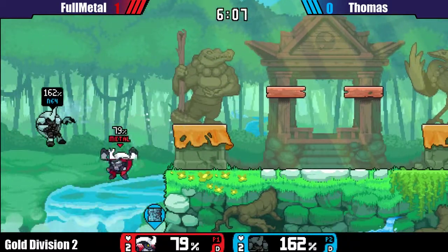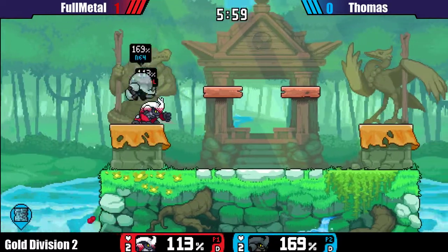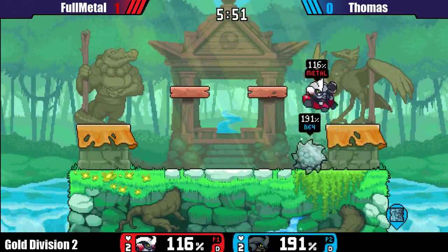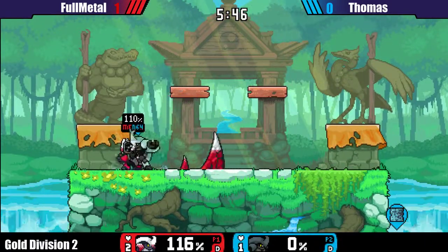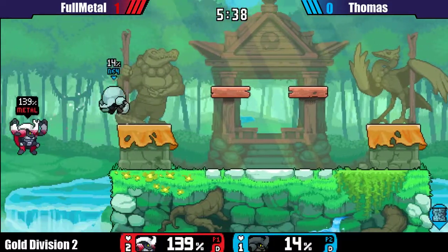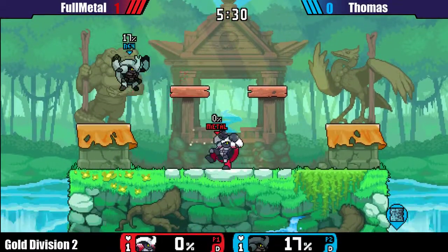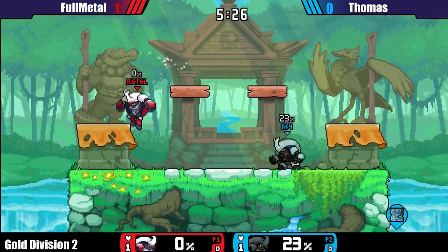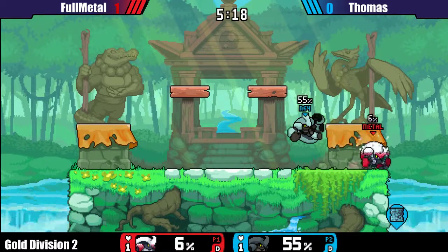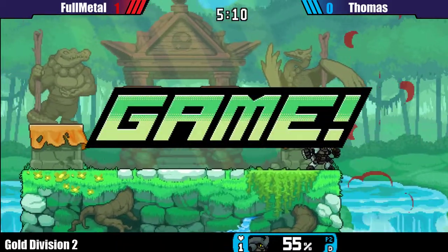Thomas is slowly bringing it back — both on two stocks — and maybe with the edgeguard now. Oh, nice parry by Thomas. He could have finished it there with a stronger attack, or at least set up for a really good edgeguard. I like the idea Thomas tried to do with the rock there, but it didn't work. Thomas is in the lead right now — actually it's very even, very close. Thomas is shifting the momentum a bit. He's having a really hard time with the dumb approach — he should probably start to parry more. Oh, can he finish it? Yes! All right, one-one!